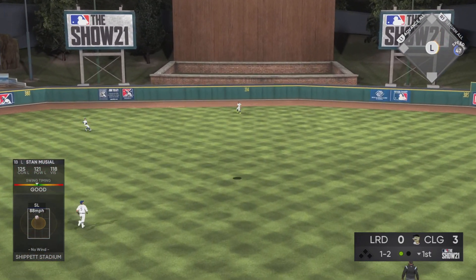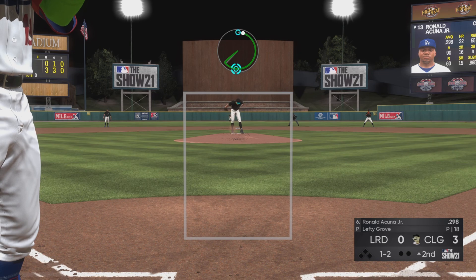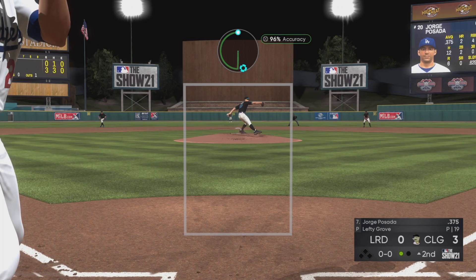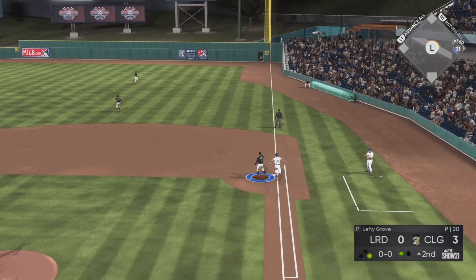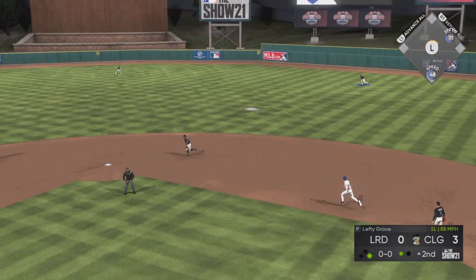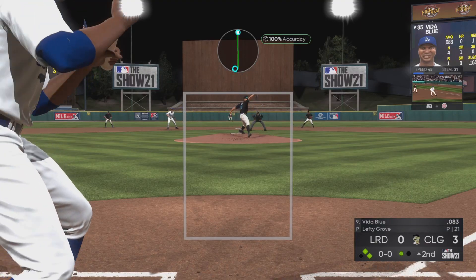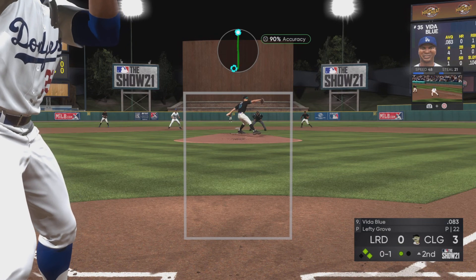Larry Walker was in right field but I definitely took advantage. We get the confidence lowered on Vida Blue, which is extremely important because Vida Blue has maxed out hits per nine and his K per nine is pretty good. We're facing the parallel five version of Vida Blue. Here we're trying to mix in the off-speed pitch on the outer half. Jorge Posada gets a base hit, then Mike Piazza gets a late base hit on a slider low and inside — a great swing with 125 contact, can't complain.